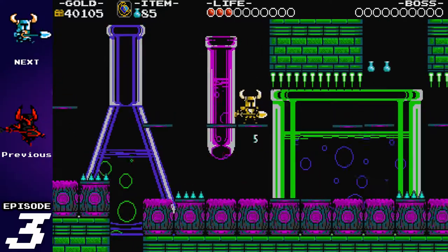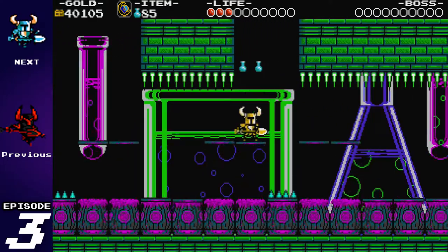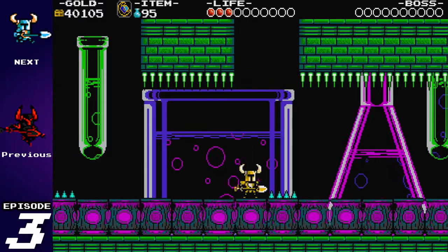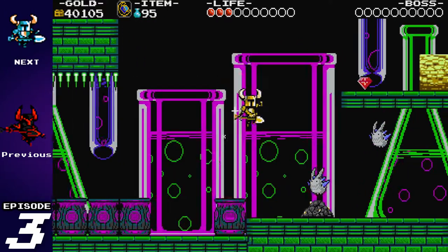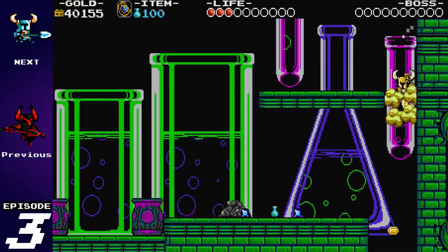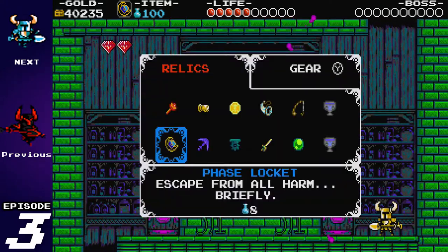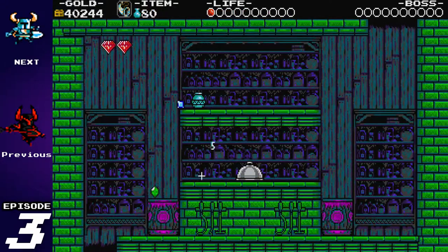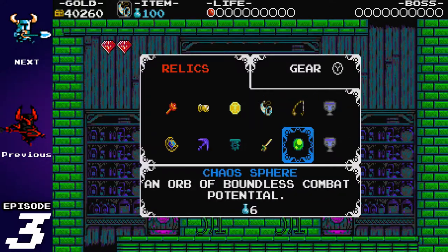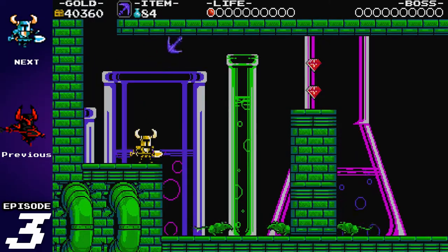As I recall, there are a ton more traps, so I'm probably going to be abusing the Phase Locket. The Phase Locket is really like the easy mode button of this game since it makes you completely invulnerable for about a second. Coincidentally, this is also why I decided not to speed run this — there's no way I'd be able to beat it. I am nowhere near that skilled. I've been playing Call of Duty too long.